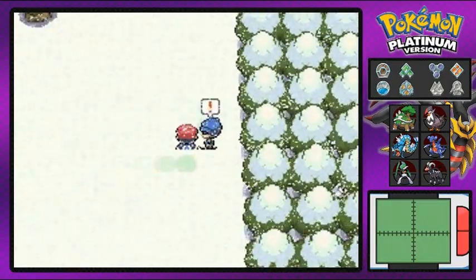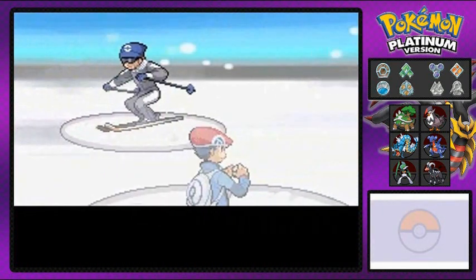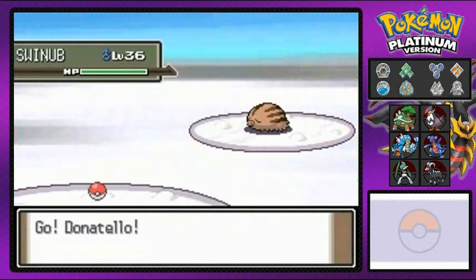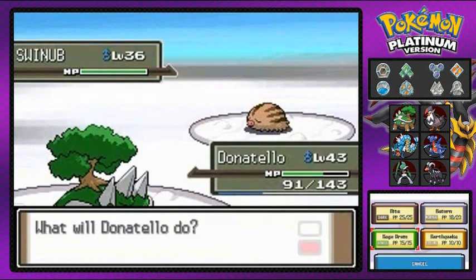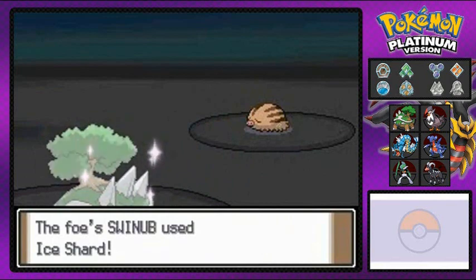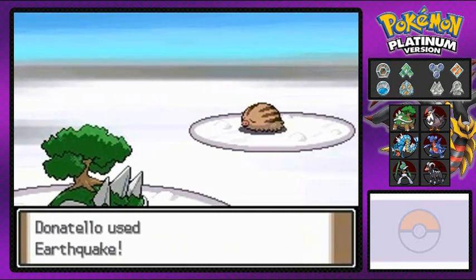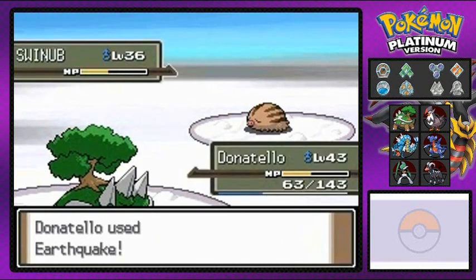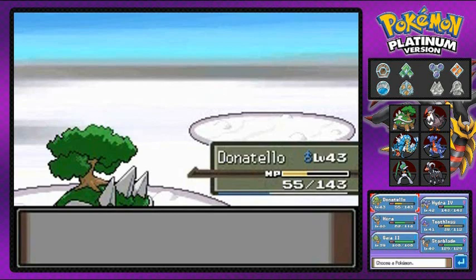Let's battle this guy. 'Mother nature, through the soles of our feet' — okay, just bring it. His name is Bjorn — Swedish or Danish or Norwegian or something, apologies if I'm offending anyone. Earthquake does the thing! Swinub fainted — oh yeah! Donatello is hurt by hail though, so switching out. He comes out with another Sneasel.